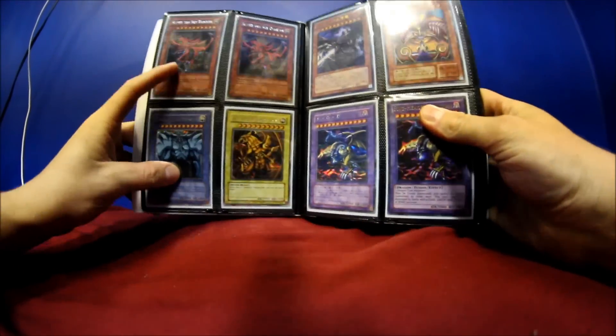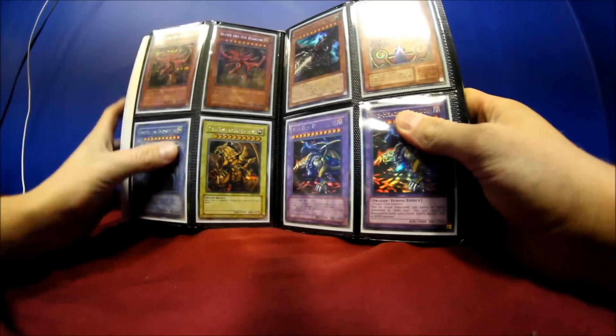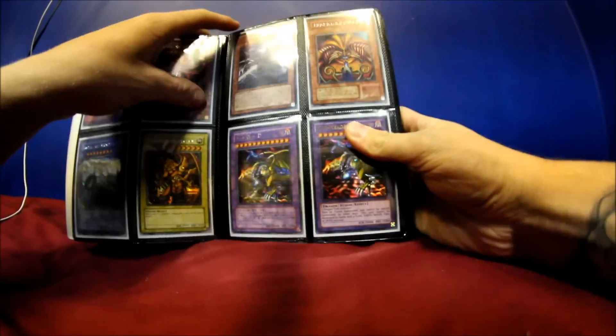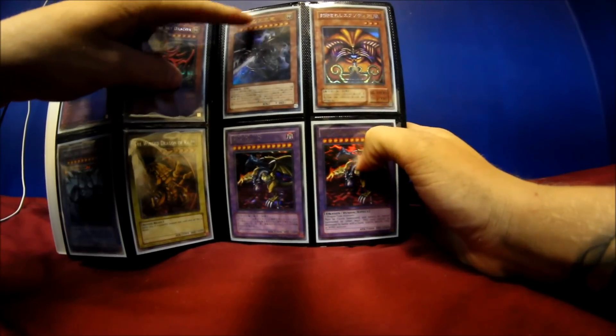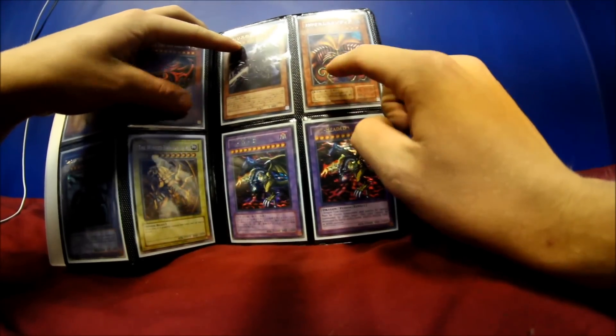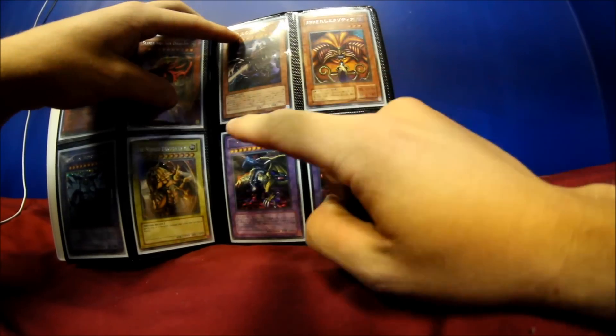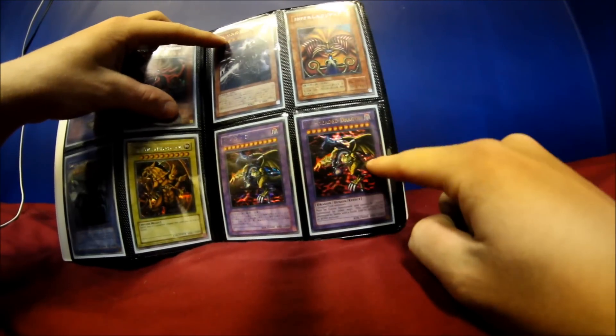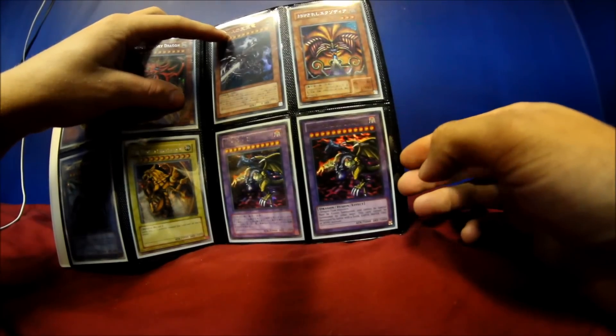Starting this off, as always, two Secret Slifers up top. Secret Obelisk and Winged Dragon. Up here, Ultimate Slifer — it's Japanese though, so I don't know if you'd want that. Secret Exodia Head. Five Headed Dragon Secret — it's from the Legendary Collection 3.